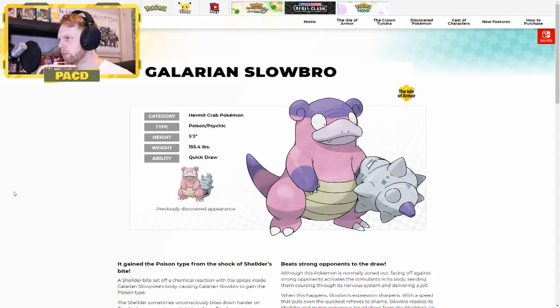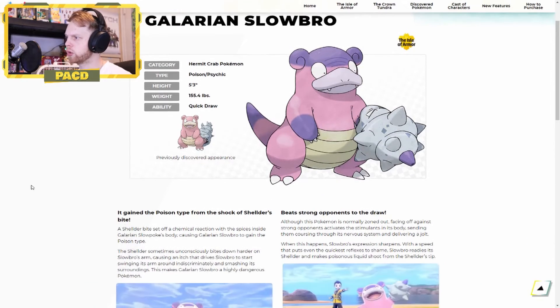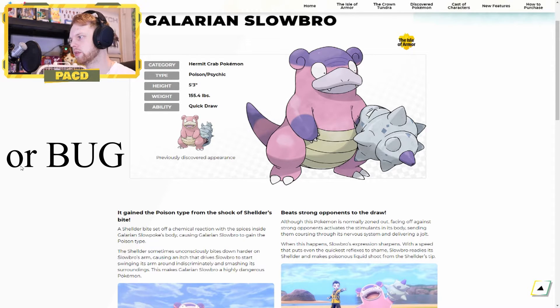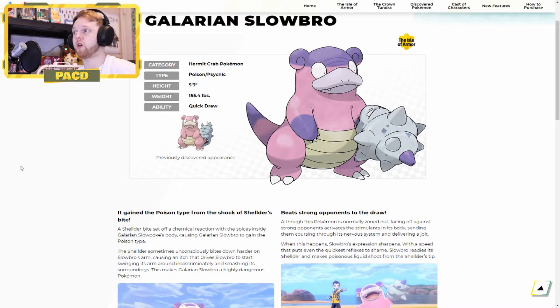Moving on to Galarian Slowbro. He's got Quick Draw — we're not sure what that ability is yet. He's a Poison Psychic type. He is no longer Water. Huge — that's giant. Now he is no longer super affected by Grass. I can't tell you how awesome that is.